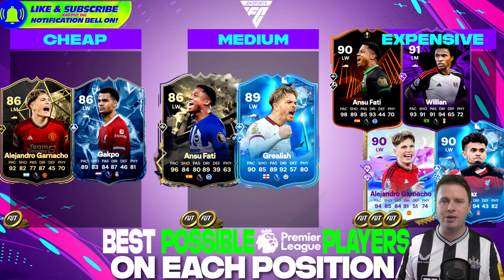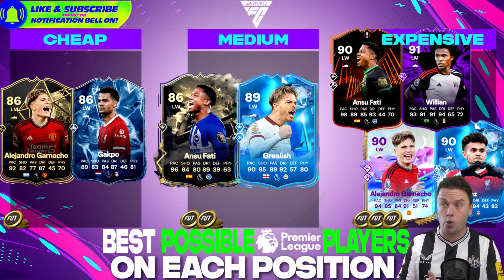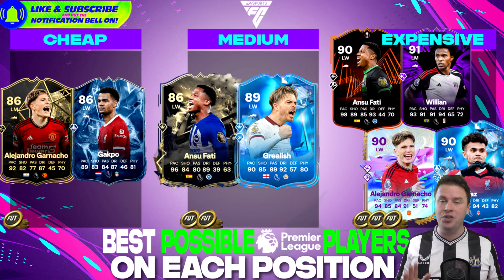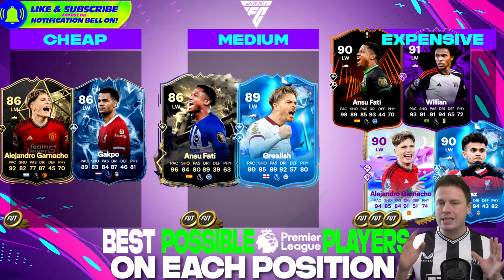Ansu Fati is also an incredible player — it's like Jiji Okacha having a baby with Usain Bolt, that's how it feels. The only one that is better is Ansu Fati Road to the Final, which could go up to 94 — that's why he's so expensive. Willian is still one of the best on the left wing. Garnacho Future Stars goes without saying. And new card Luis Diaz: 96 pace, 94 dribbling, Quick Step and Technical playstyles — if you play against him, game over.